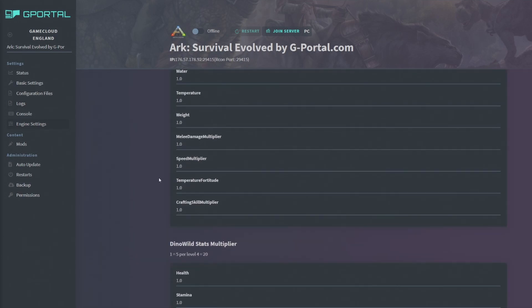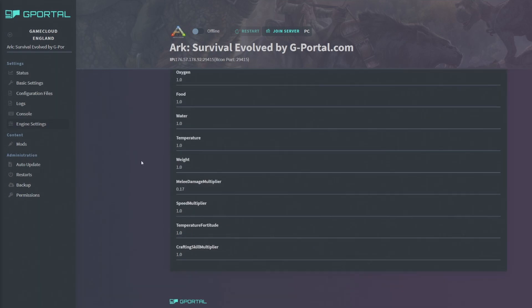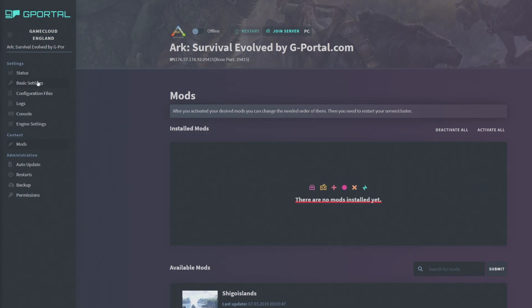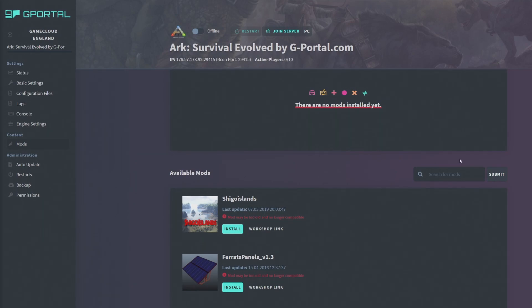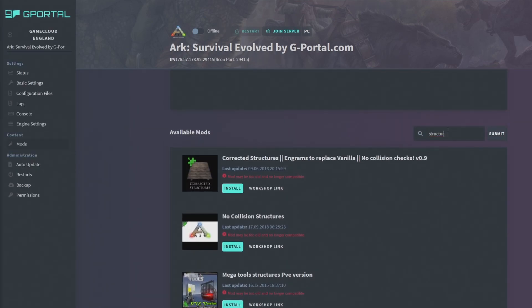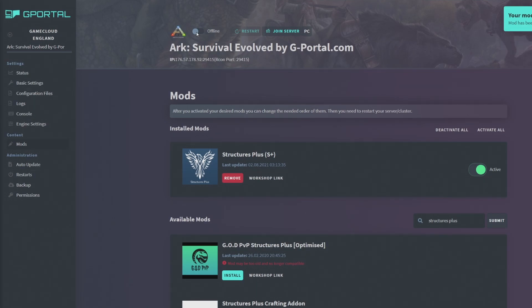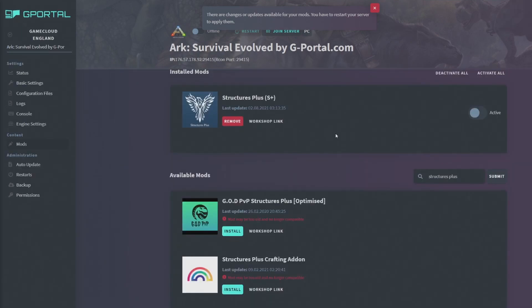Engine settings can also be changed in the configuration files tab. The Mods tab is straightforward — first run the game after basic setup so it downloads all the map files, then turn it off and add your mods. Search for the mod you want, for example Structures Plus, install it, click active, and it's done. Next time you start the server it will load with that mod.